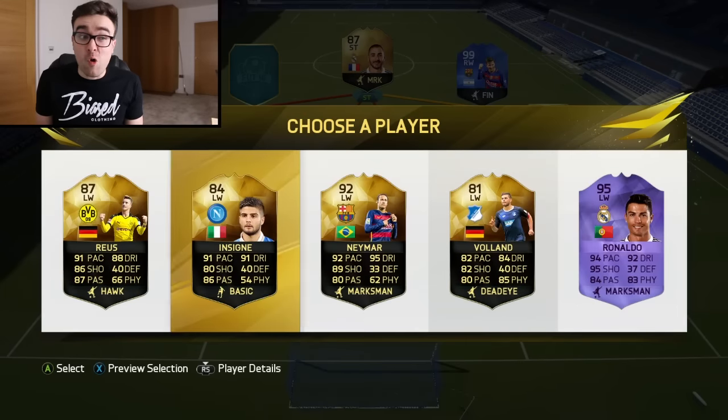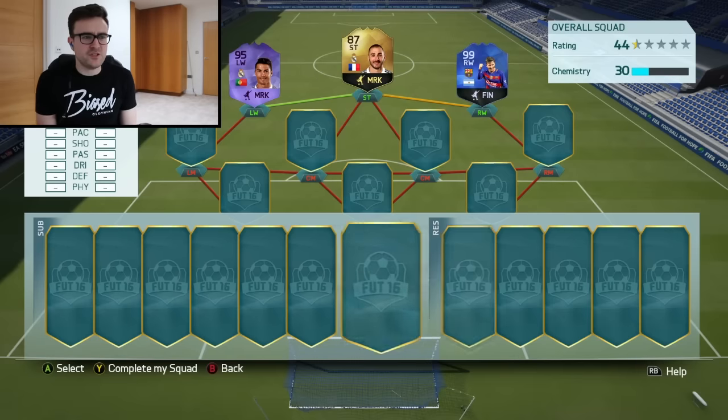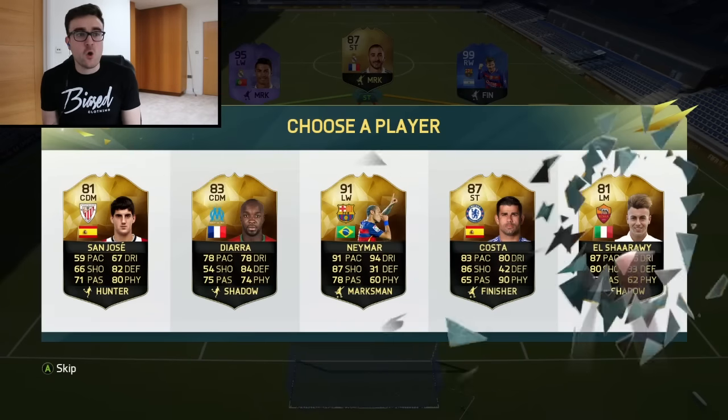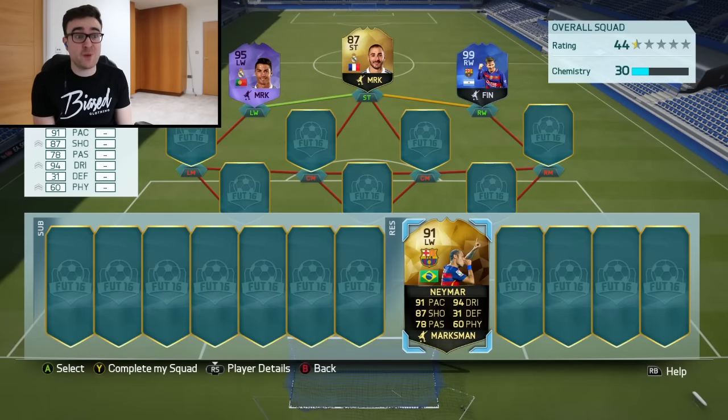Let's grab a left wing. I was hoping for his Team of the Year, but I'll take the 95 though - it's not too many ratings down. How ridiculously white is one side of my face with this light on? Let's get rid of that. Let's grab a bench position and change it up a little bit. 91 Neymar - decent. This is going properly, properly well.